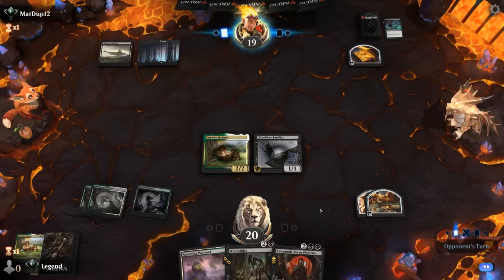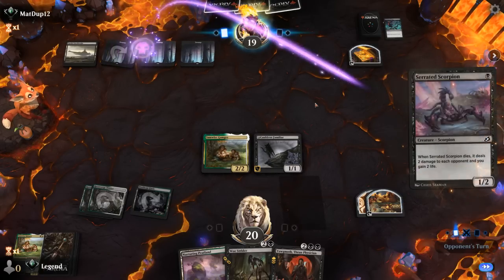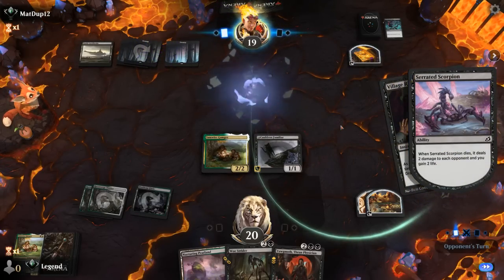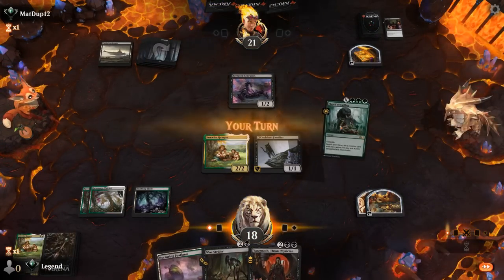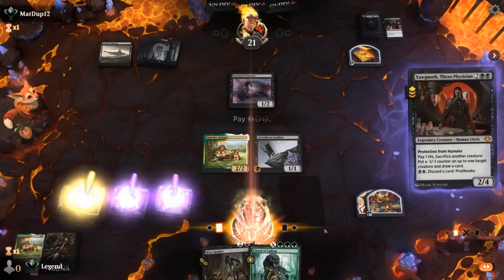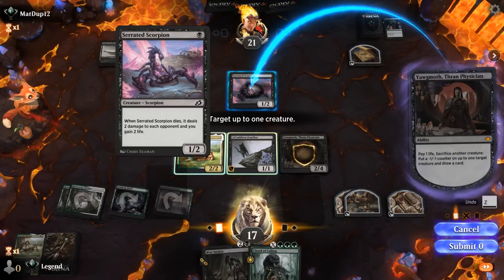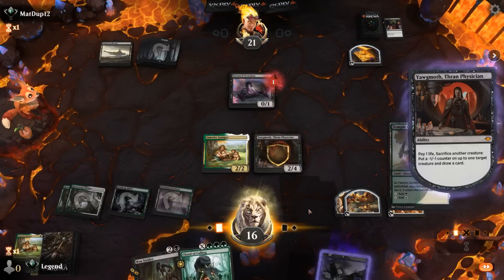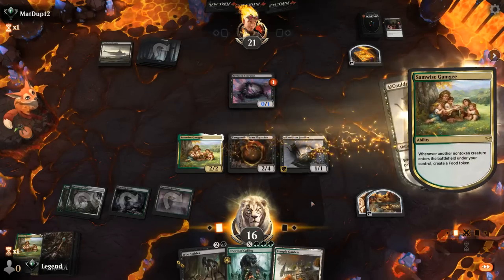Could have played Woe Strider and then waited on Sam plus Familiar, but now we're a bit better against hand disruption. Opponent plays a Serrated Scorpion — more creatures they can sacrifice to draw. We untap and play Yawgmoth, then activate Yawgmoth to shrink down the Scorpion. Bring back Familiar.